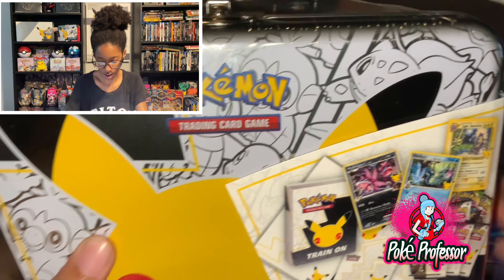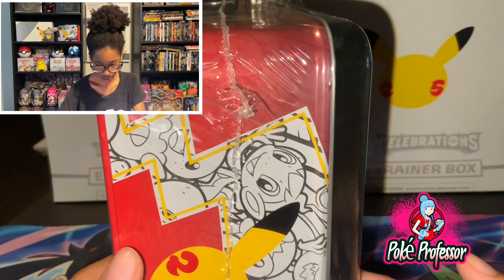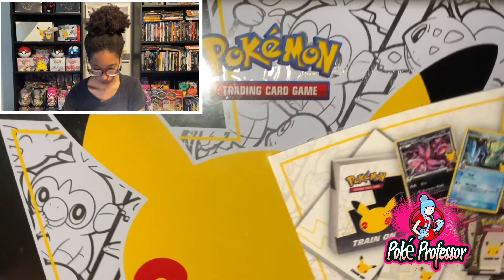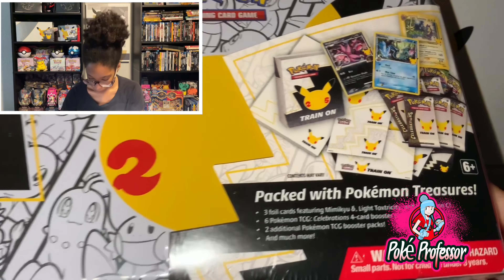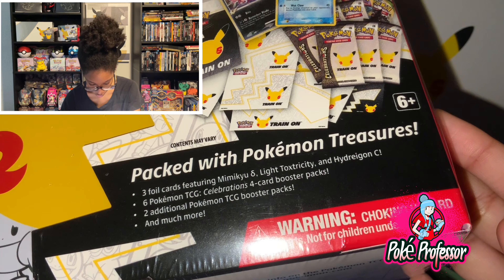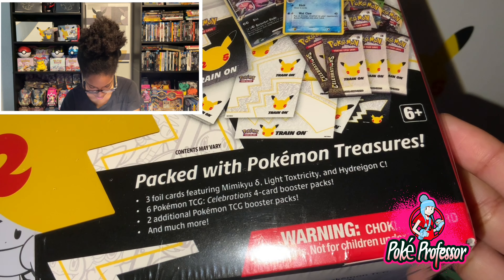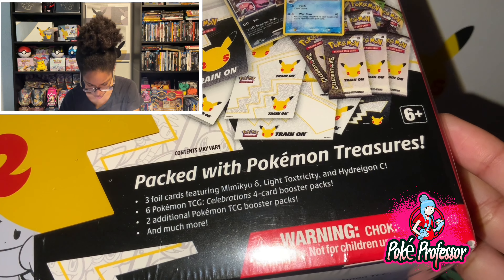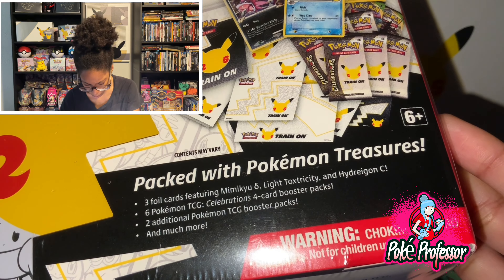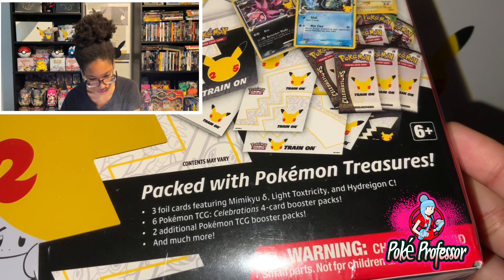Alrighty, here's the front, here's the side, here's the back. Packed with Pokemon Treasures! Three flag cards featuring Mimikyu, Light Toxtricity, and Hydreigon. Three flag cards including some kind of Mimikyu, a Light Toxtricity, and Hydreigon.